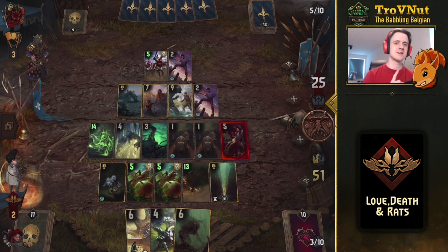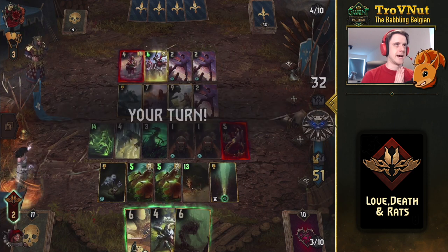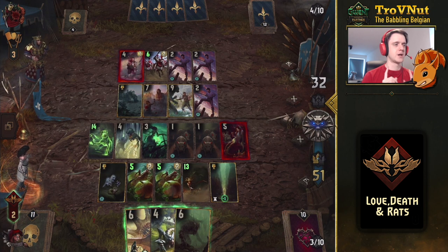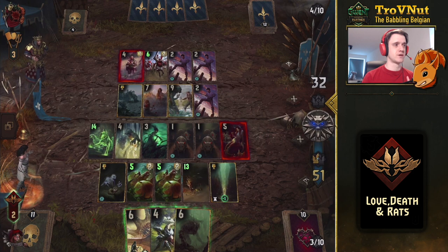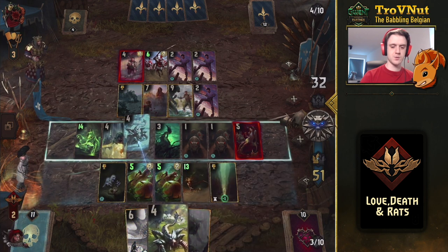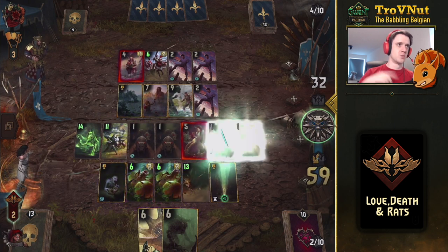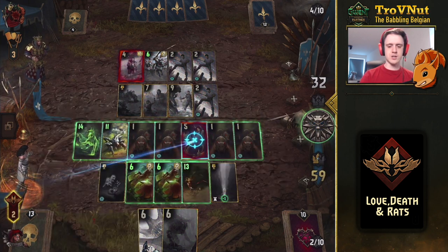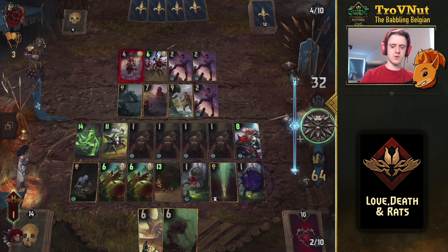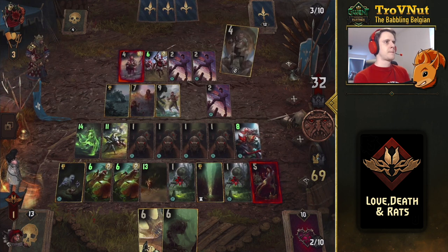We do get a second succubus on the board — the succubus cycle is working as intended. We also have Andrega Warrior. I want to keep one charge of Overwhelming Hunger for the last round. Let's get Andrega Warrior over here, which triggers some more rats, then use Overwhelming Hunger to grab the succubus and trigger again. We use the location card and get another succubus back.